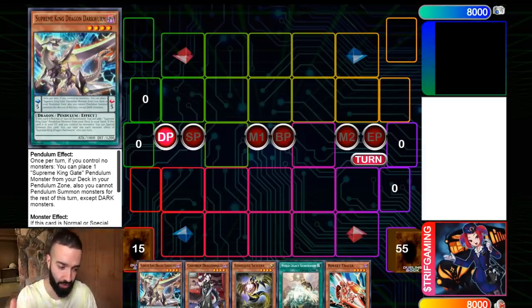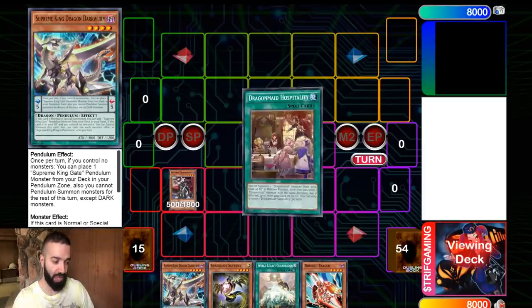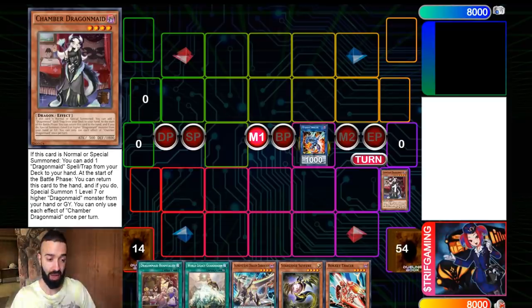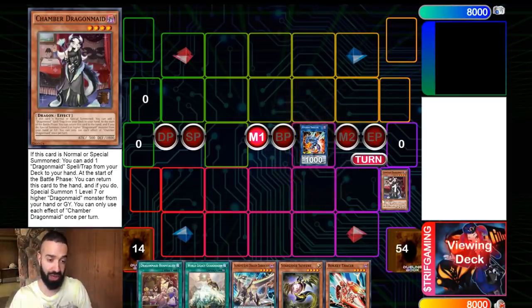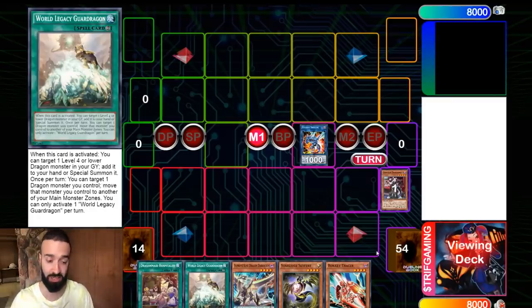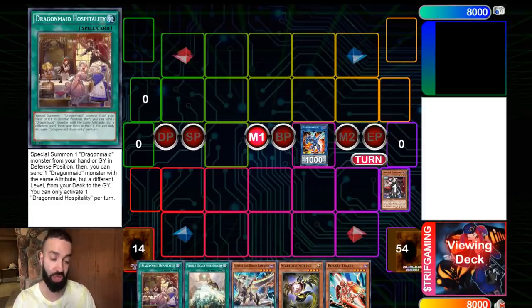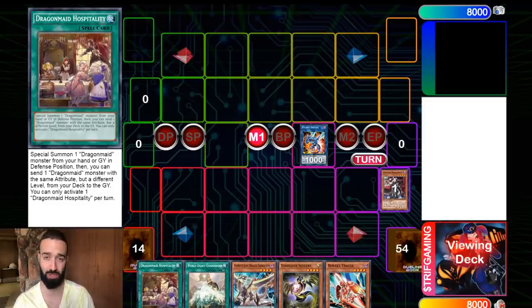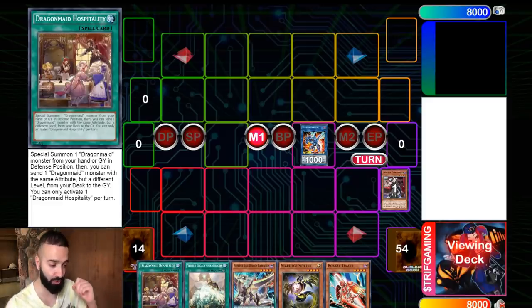The whole deck is just extenders. For example, one Chamber Dragon alone makes the full FTK. Tracer is an extender because you get Boot Sector Launch and two dragons for the FTK. If you have an extra dragon it's FTK plus Herald, and with three dragons plus extenders it's FTK through Herald plus multiple hand traps on the opponent. It's just unstoppable. I'm going to showcase the full combo right now.